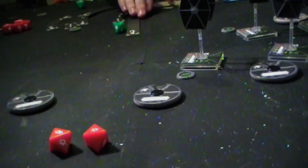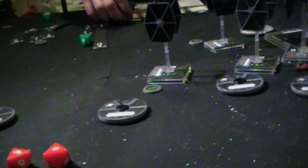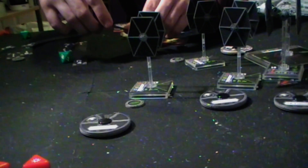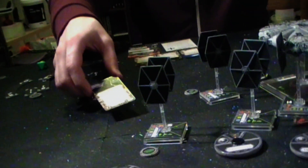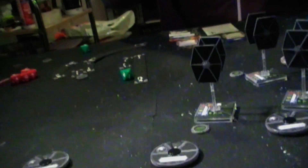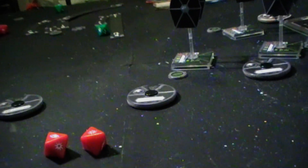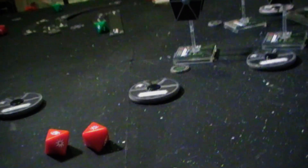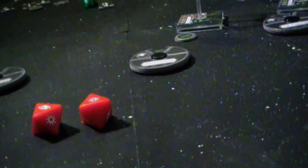Instead I'm going to discard the Chewbacca card, which says: when I'm dealt a damage card I may immediately discard it and recover one shield. So that is now discarded, Chewbacca is gone, and I gain a shield back as well. Fantastic — well worth four points, especially as that would have been a critical.